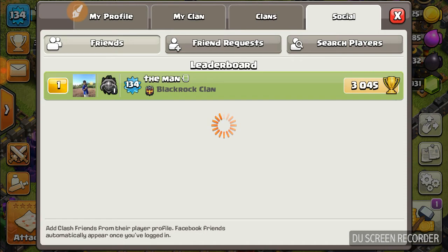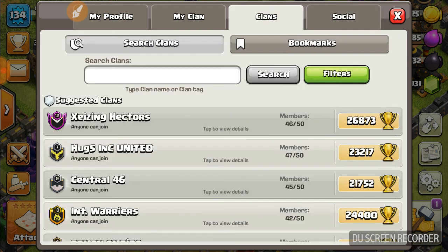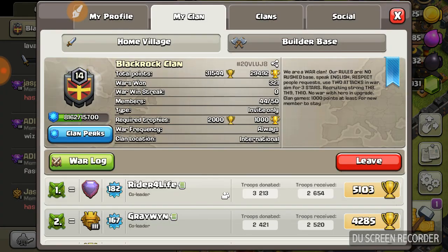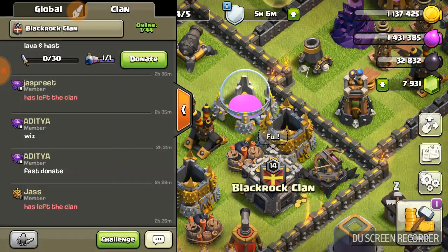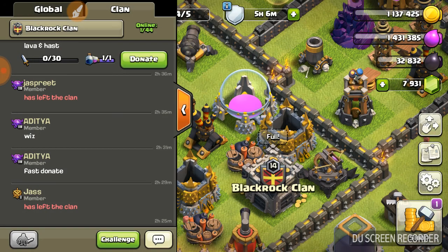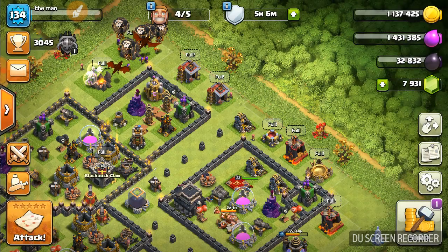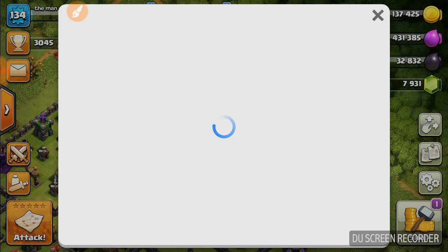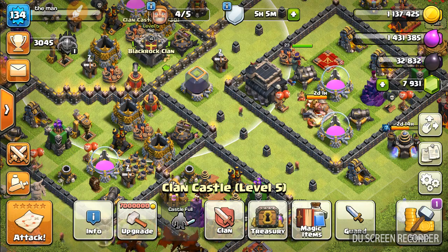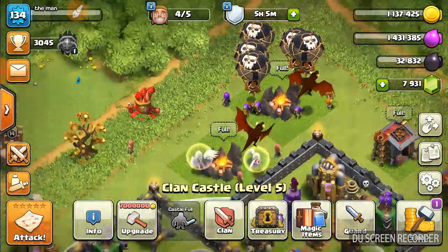Wait one second — I have to check the clan socials. See this — 50 members. What is the news? Electro Dragon is here. Who can give me a max Electro Dragon? Tell me fast, be quick. We will minus this and I will take it in the next episode. Thank you for watching, drop a like on this video, and bye bye.